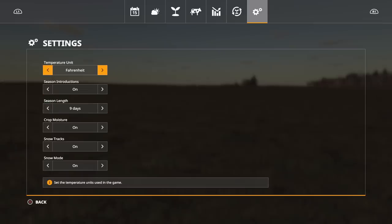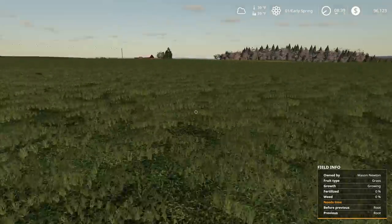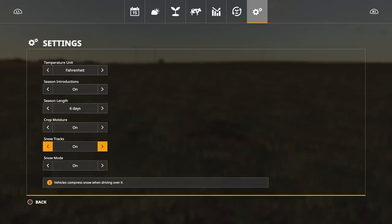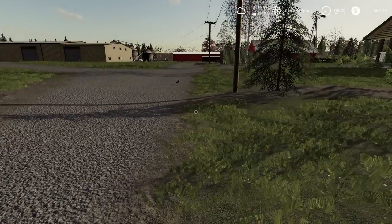The settings screen lets you choose Fahrenheit or Celsius, turn season introductions on or off, and set season length anywhere from 3 days all the way up to 24 days - I mostly play around 6 days. Crop moisture: if you turn this off, it disallows threshing when crops have excessive moisture above 20 percent - you'll get an icon on the top. Snow tracks means vehicles compress snow when driving over it, and snow mode means snow will fall in cold winters and block roads.